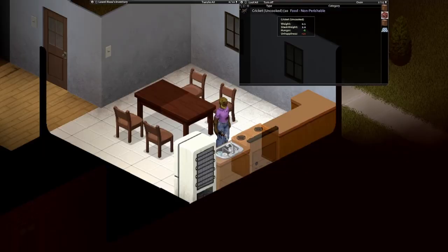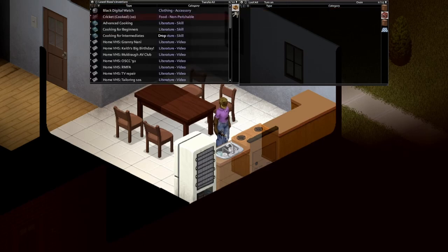You get EXP anytime you cook anything, make anything, prepare meals, or cut up game. The best way to do this is if you have foraging — you could gather up a lot of crickets and insects, then stick them all into the oven in one go and get a big chunk of EXP.